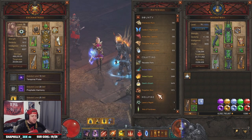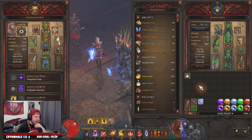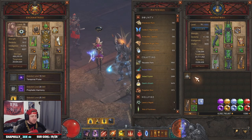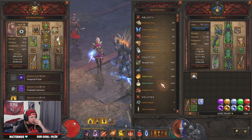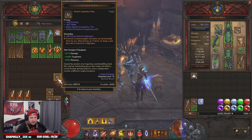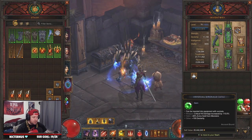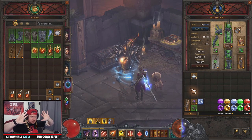These numbers are insane — we got a lot of resources from 10 ancient puzzle rings. I definitely suggest saving all the puzzle rings you find, using the angelic crucibles on them to make them ancient, and then running them for all these materials. The number increases are insane. If you guys hoard them and save them, then go on a spree like we just did — we still found four ancients here, which is still a lot of gems. We had 300-plus emeralds just from our helmet over five runs.